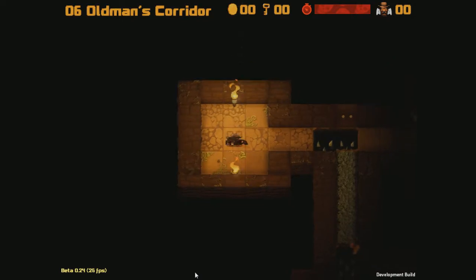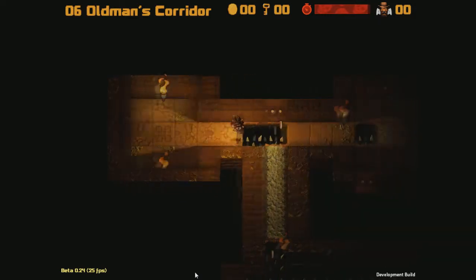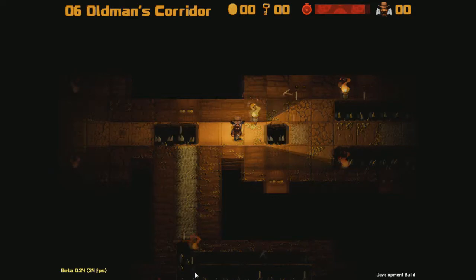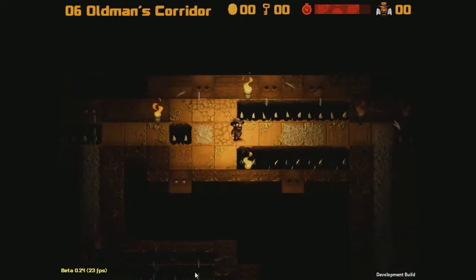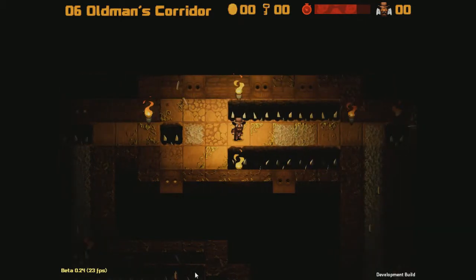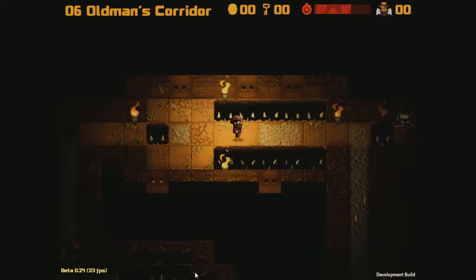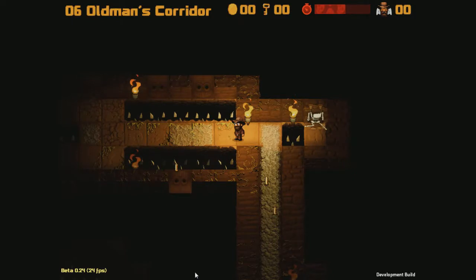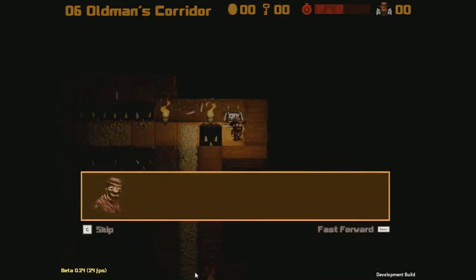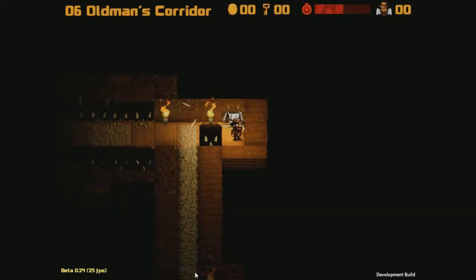Now we've got Old Man's Corridor. This looks like a death trap. This is really unfriendly. So that's a three-way death dart thing. We've got our skeleton buddy here — I wonder what he's got to say. These darts are a pain in the earth. You know what they say — roses are red, violets are blue, just use your crouch and they'll fly over you.